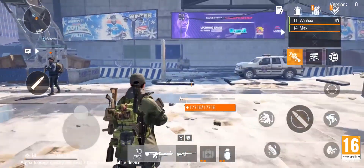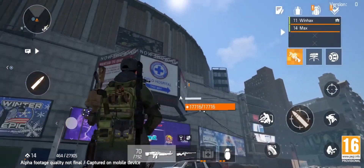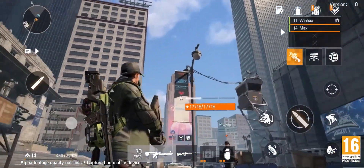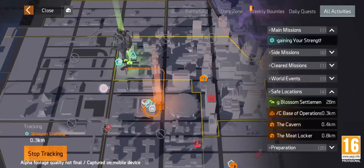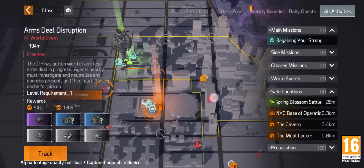As we walk out of the base of operations we get our first glimpse at a New York recreated in your mobile device. The game is totally open world and the city is huge, so we'll be using the mini-map tool to identify the task at hand and pinpoint its location.